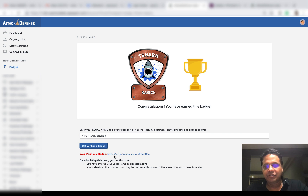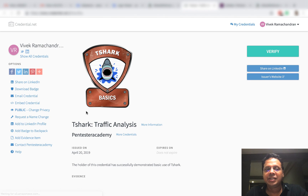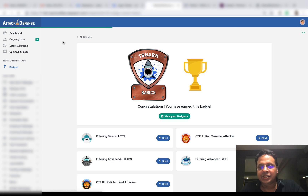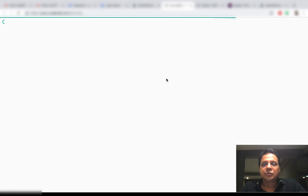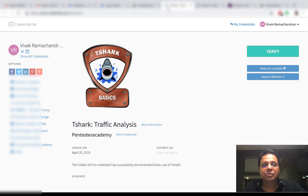I've entered that and clicked on 'Get Verifiable Badge,' and there you go — immediately this says your verification badge is right here. We can go ahead and click on that. Now you have a badge issued which can be verified using credential.net. Do not look at what's written in here — this is all test data. You could also go back to the original badge page and access the badge from right there. The whole idea is that very soon ATT&CK Defense and Pentester Academy would be awarding many of these badges so you can showcase your accomplishments and embed them on LinkedIn and other social media channels.